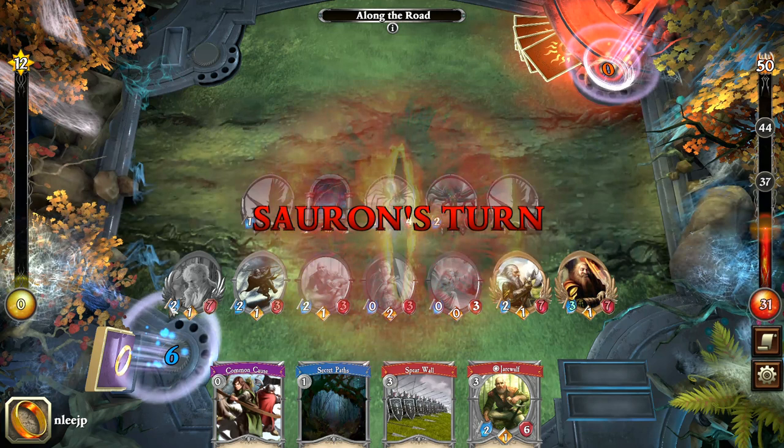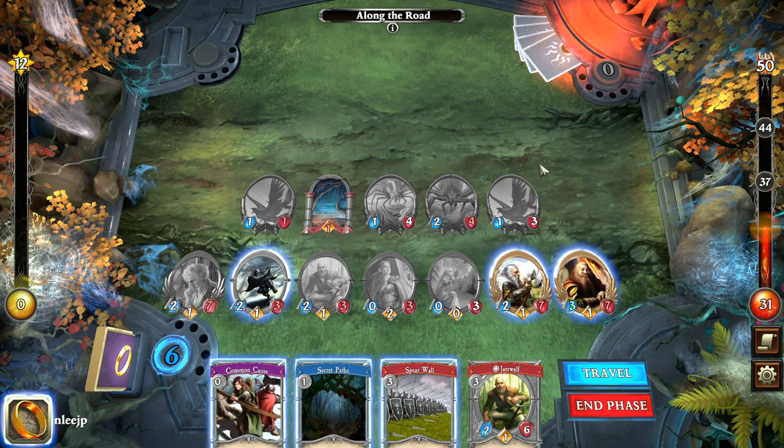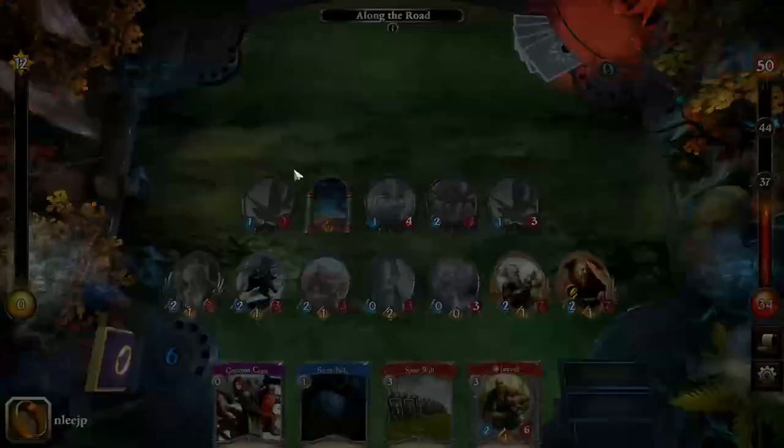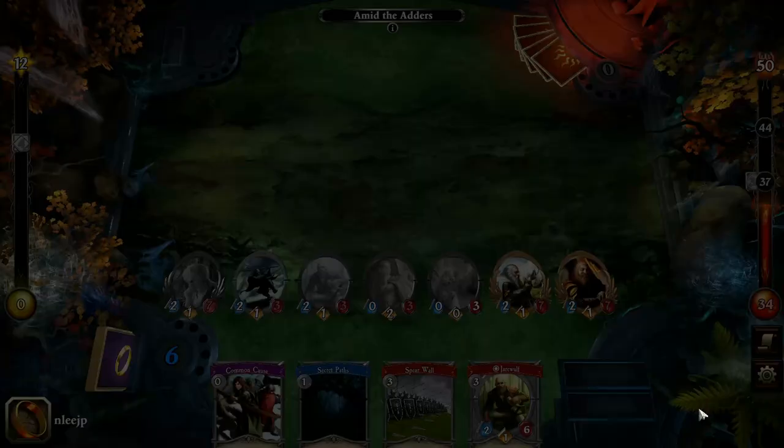We now need to travel to avoid the looming threat. We want to make sure there are no abilities that are going to trigger, and then we can travel. What we should have done was kill those birds so the threat marker didn't go up, but I'm feeling confident in this tutorial that we're going to be just fine. We're amid the adders now, and some fate and threat events only appear at a single location, so they can make a big difference as to how you can progress.